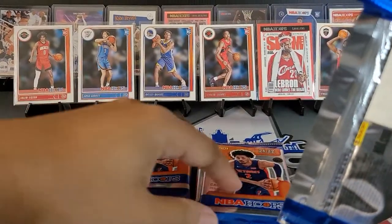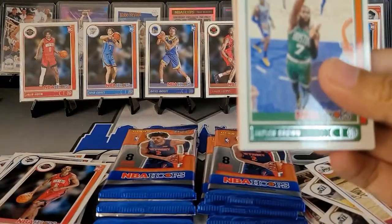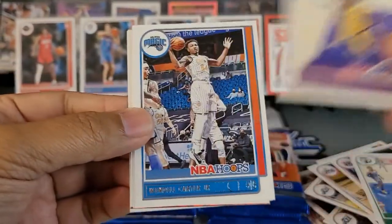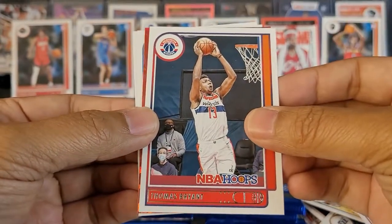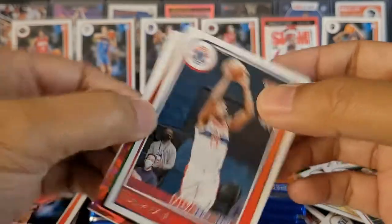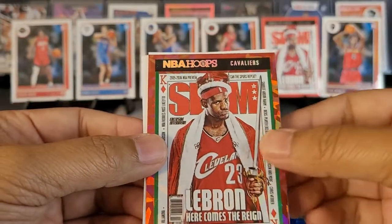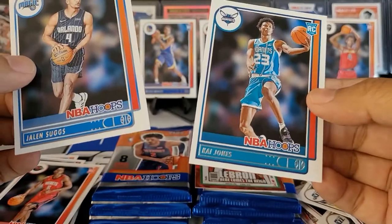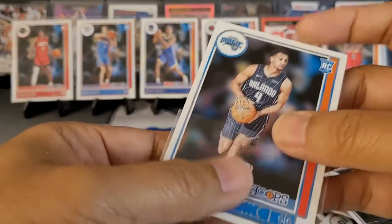One, two, three — six, I've got seven packs left. We got some red coming up — Jaylen Brown, LeBron. Wendell Carter Jr., Nicholas Batum, Thomas Bryant. We got red cracked ice — it's a Slam! King James again! We got Jaylen Suggs and Kai Jones. That was a fire pack — damn, that is a trip! Did not see that one coming.